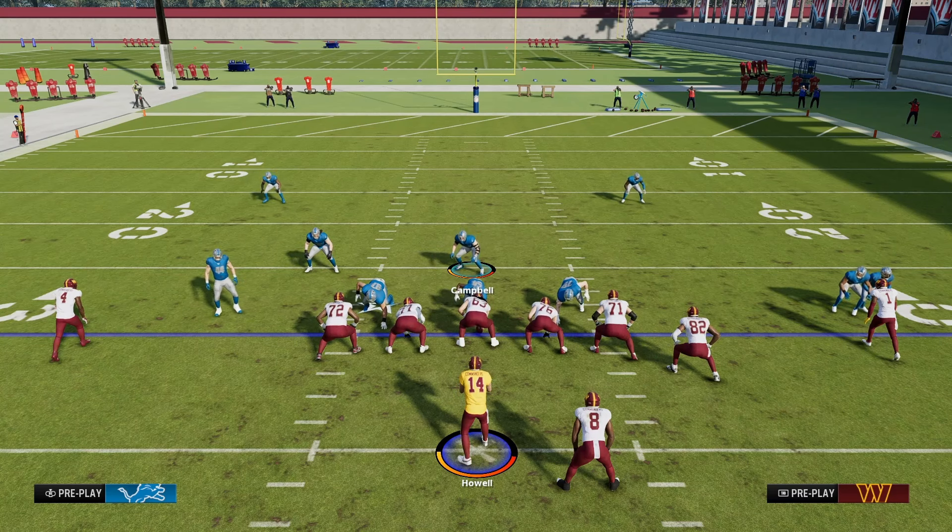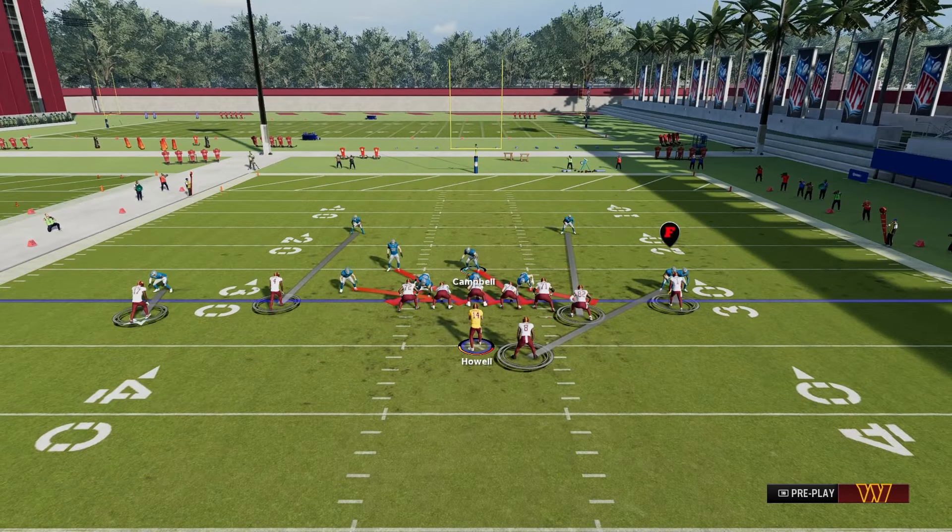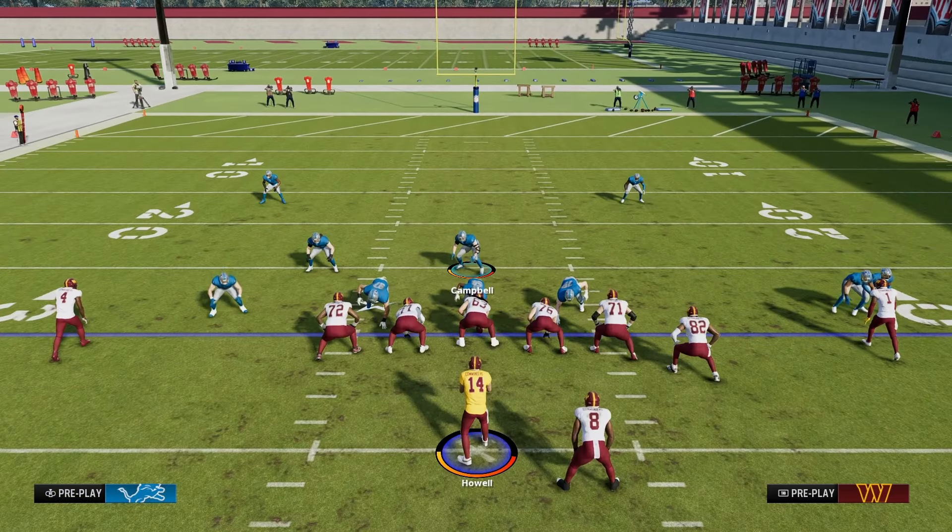What I like to do is put this linebacker about here — he does still have that weird angle. What is going to happen is when the ball is hiked, just like with the last play, we're going to allow the computer to take a couple steps in, and then you will be able to drop back into coverage. It is a five man blitz, so let's go ahead and see what happens when we run it.